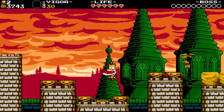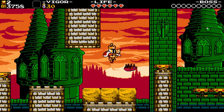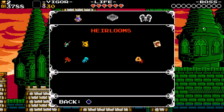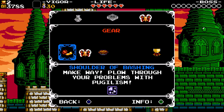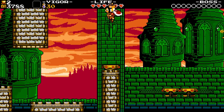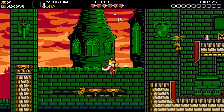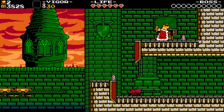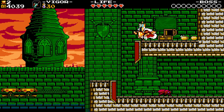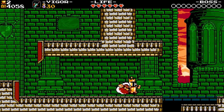It looks like we have little spring platforms, which is going to be the whole thing with this level. So we have platforms that bounce us, and flying rats to deal with. But not too bad. Let's keep going — I did not take any of that stuff. Oh well, just a little bit of gold.